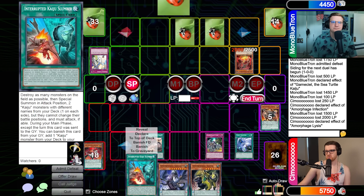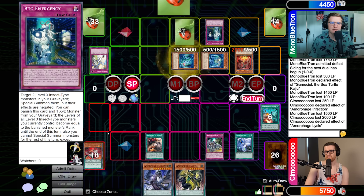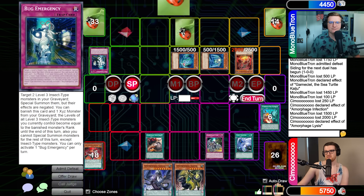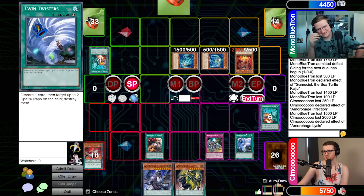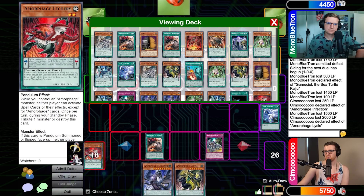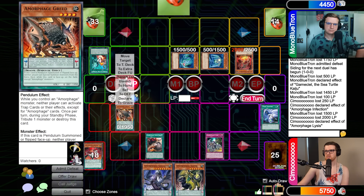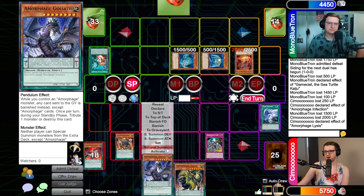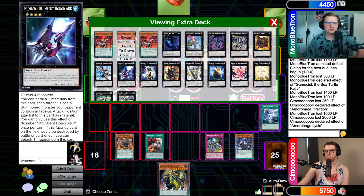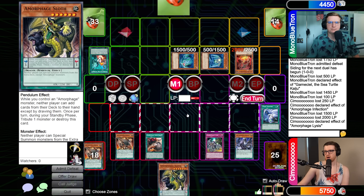I will chain Lysis to Twin Twister to take out your two backrow. I will activate Bug Emergency and grab Web Soldier and Centibit — this gives me two guys. Then the other one is another Interrupted Kaiju Slumber. The chain resolves: you get your guys, Twin Twister pops, then Lysis triggers — I only get one search but I do get to put anything in my Pendulum Zone. We need a three scale, so let's get ourselves a Greed. We have a scale five, so we'll fire it.